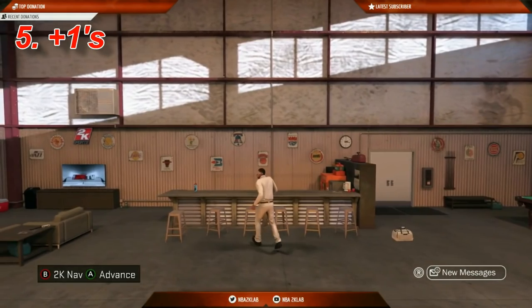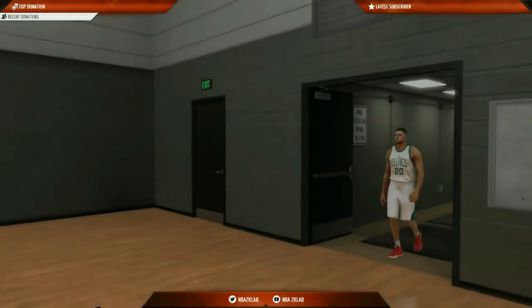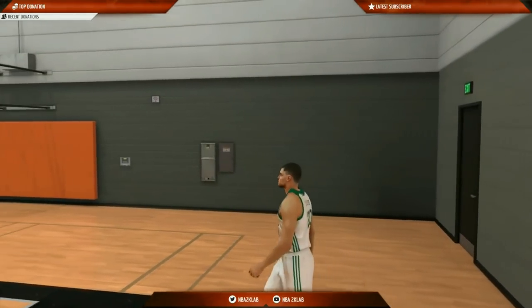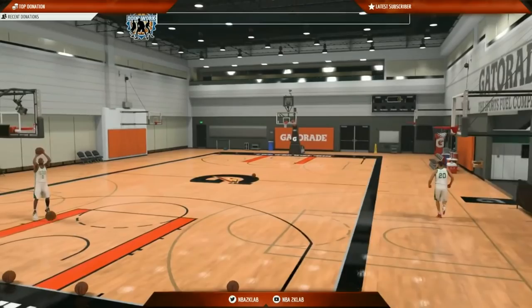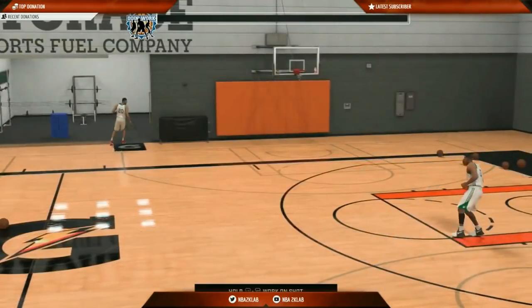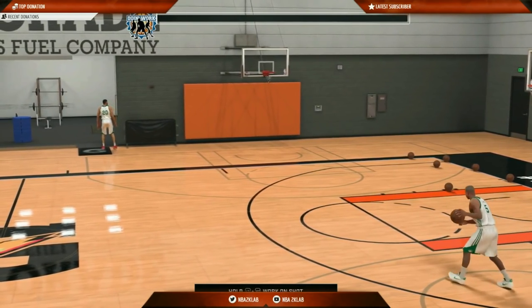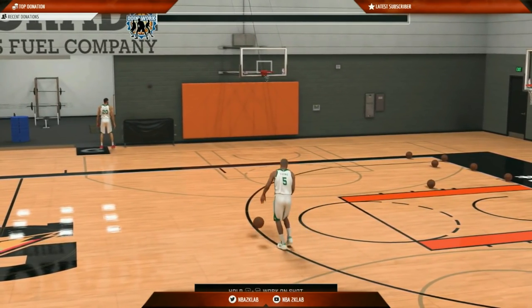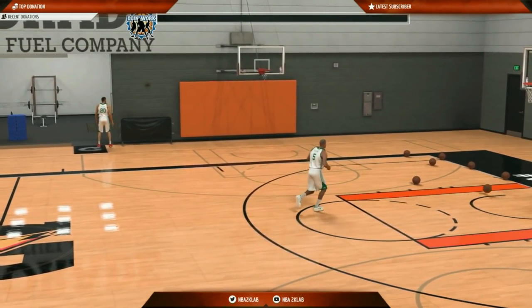Coming in at number five is plus ones. Most 2K players will agree that 95 is the play rating cap for all non-superstar players and 96 is the cap for players at the Superstar 1 rating. However, this is not the case. Players who max every plus one attribute earned by going to practice have the ability to get to 96 overall before Superstar 1 and 97 overall as a Superstar 1.